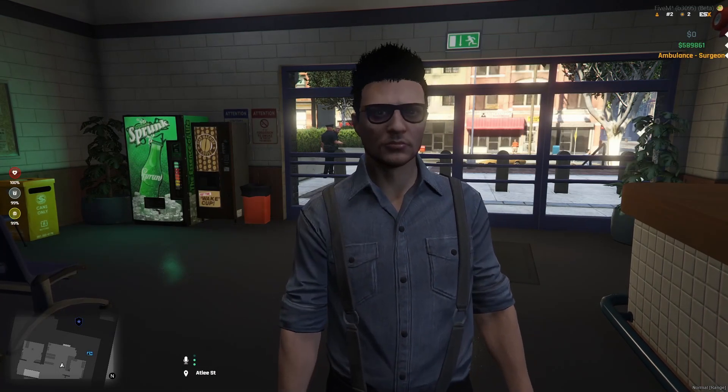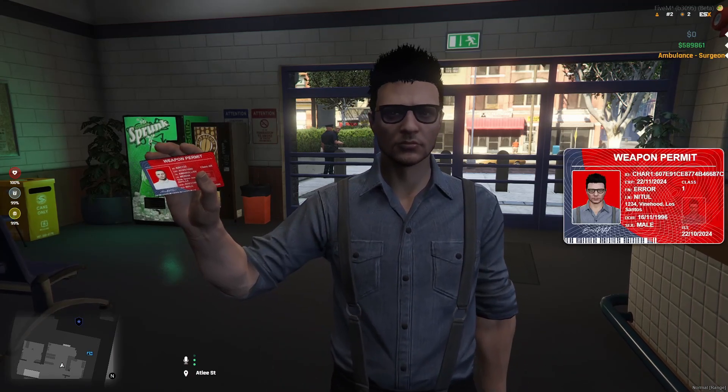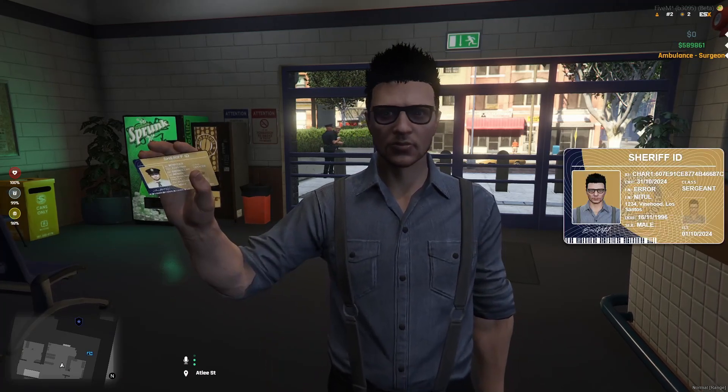These props are already made and added to the script. If you want to add a new ID card, you need to make a new prop for that. The ID cards look exactly like the thumbnail.